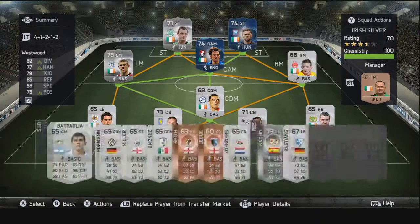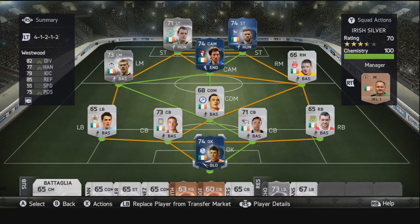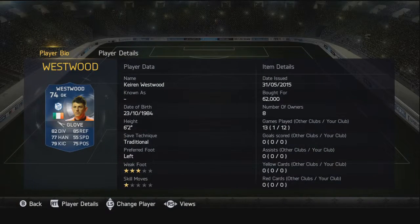Here is the starting 11 and you can see three nice Team of the Season blues in there. Starting off in goal we have Kieran Westwood, Sheffield Wednesday goalkeeper — what a card. His main stats are 82 diving, 88 handling, 85 reflexes, 77 handling and 79 kicking. It's a really nice card — 62,000 coins, did very very well for us. Maybe a little bit overpriced, but not too much to worry about for a Team of the Season card.